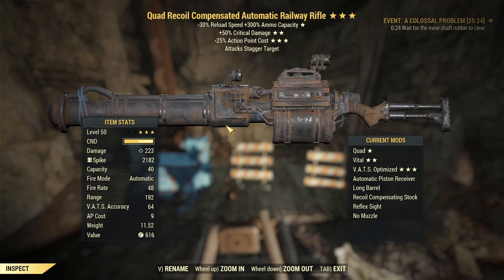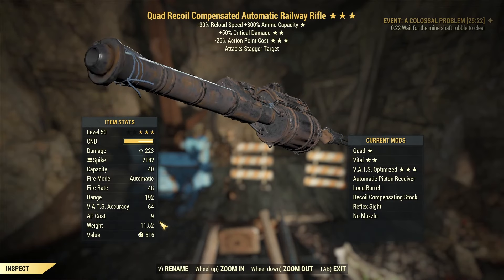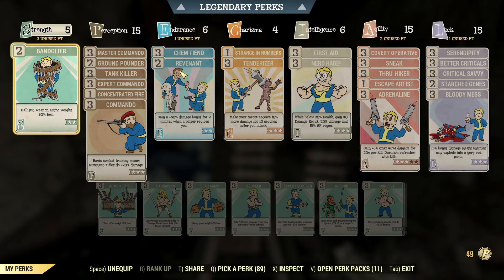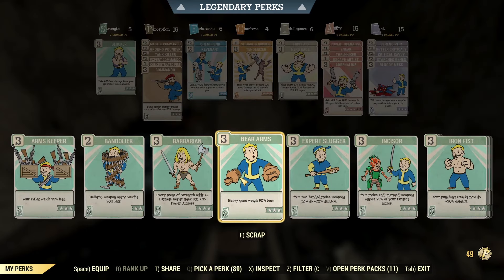I just noticed I'm going to have to repair my weapon. Anyway, let's check out the perk cards. You might be wondering why I have unused perk points — it's because there's a current bug in the PTS where if you try to equip a certain perk card, it will not allow you. For example, blocker: if I throw on blocker, it removes my bandolier, and if I try to put it back on, it keeps removing it.